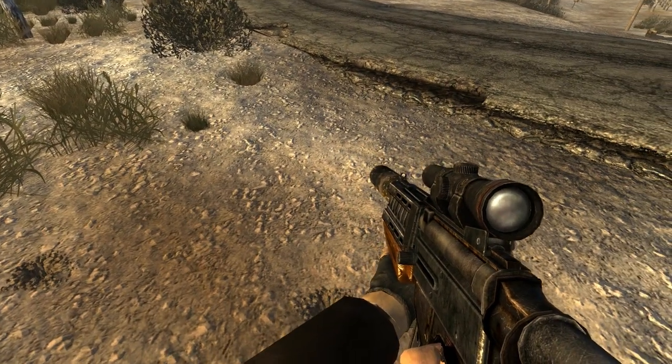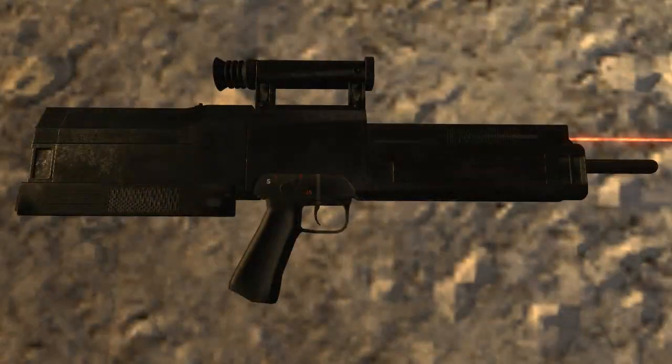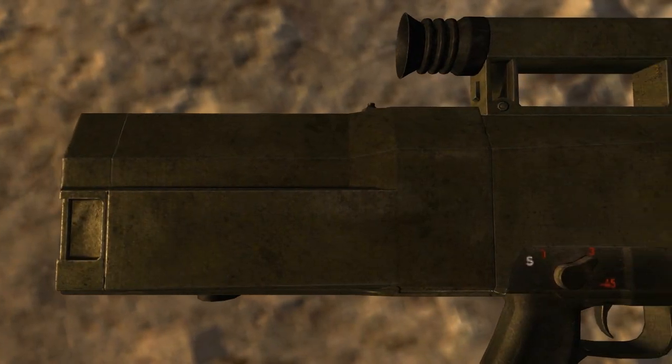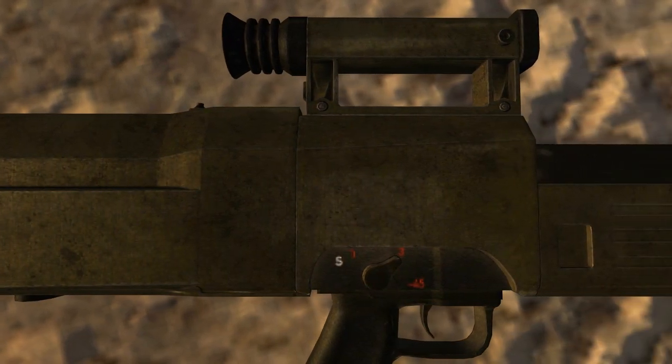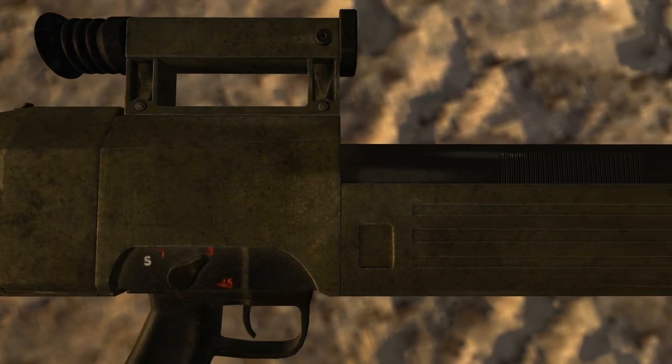My favorite one is the 4.7mm marksman rifle. This weapon's in a few mods — I think it gets added by Classic Fallout Weapons — but this one, the texture is amazing. I love the texture on this, it's really cool. So yeah, 3 weapons for the price of 1, and this is just fantastic. I really like this mod.